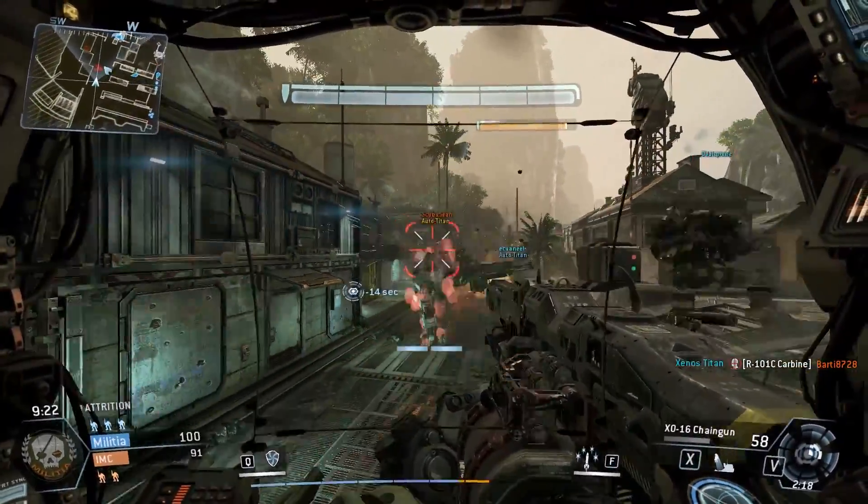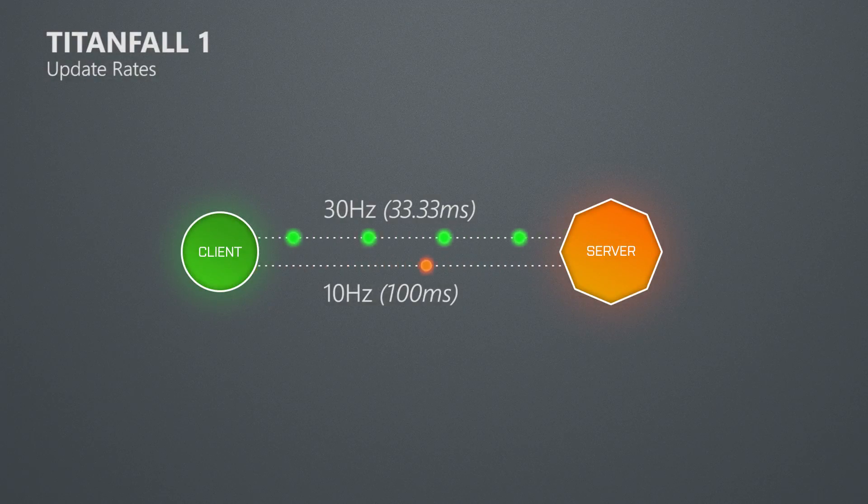So first let's have a look at Titanfall 1. When it comes to update rates, the Titanfall 1 client receives 10 updates per second from the game server and sends 30 updates per second to the game server. These update rates are an important factor for the lag you will experience, because even at a ping of 0ms you will have to wait at least 100ms for an answer from the server, since it only sends an update to your client every 100ms. So these update rates together with the tick rate of the game set the lowest possible delay a player can get.